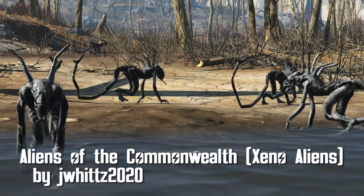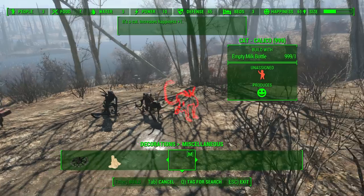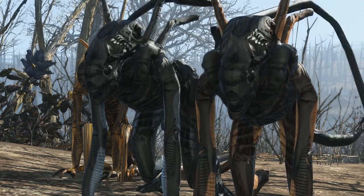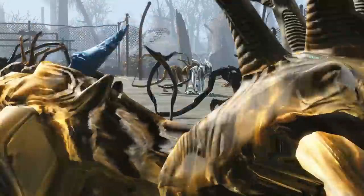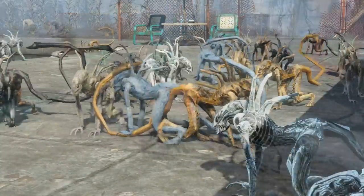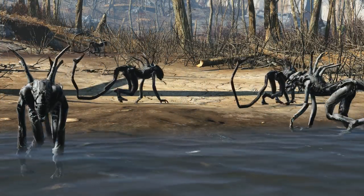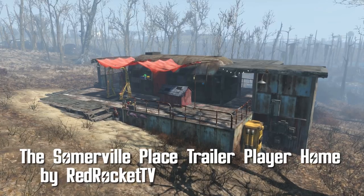Aliens of the Commonwealth — Xeno Aliens by JWits2020. Xenomorphs — I mean, aliens, not xenomorphs, due to copyright — are here. Cats are replaced, so no more lovable kitties, just weird-looking aliens walking around. Audio for cats is also replaced, so you get some beautiful sounds from these not-so-cuddly creatures. If you have Craftable Cats by mm137, you can craft aliens of different colors too. In the future, JWits will make a standalone version, but for now it's a cat replacer — and you can't complain, it's pretty cool.